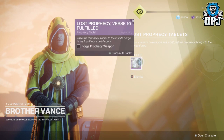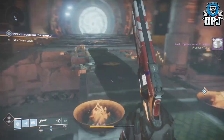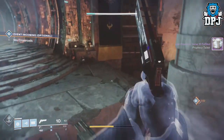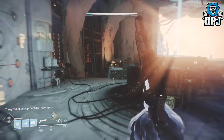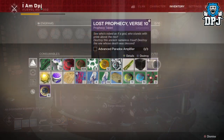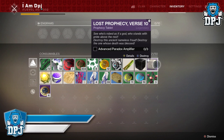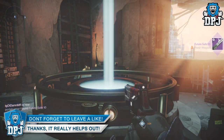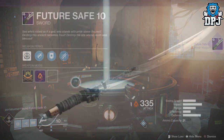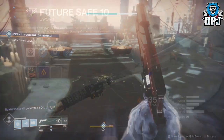Now to activate the Mercury World Quest, you will first have had to have done all 4 verse weapons from last week. If you did all 4 verse weapons from last week, this week upon going through Brother Vance within the Lighthouse on Mercury, he will have verse 10 for you to complete. To complete this verse, you will need to collect and use 3 advanced paradox amplifiers. Upon doing this and forging this verse, you are then rewarded the sword called the Future Save 10, which looks absolutely epic by the way.